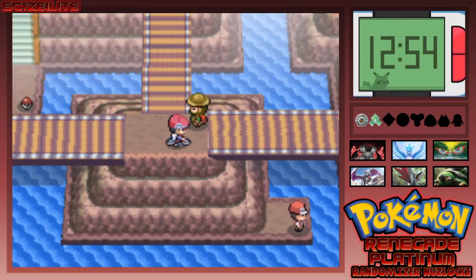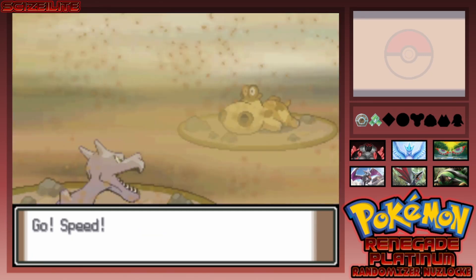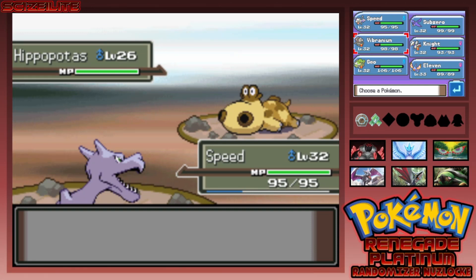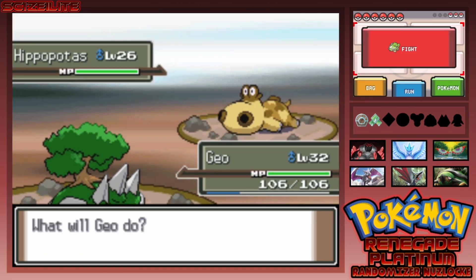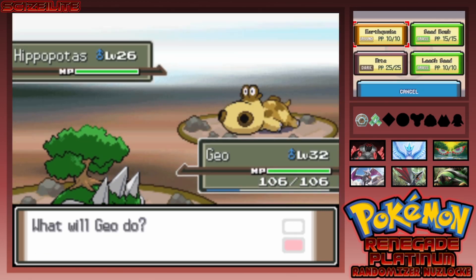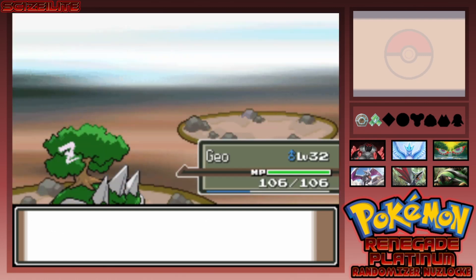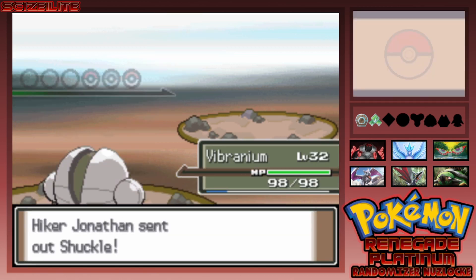That was a short trip through Mount Coronet. This is a new route — Route 208 — I definitely have not been here. I get an encounter and it's a Hippopotas. I'm going to send out my Torterra. It one-shots it — get out of here. Next up there's a Bronzor, and I'm asleep, but I have Vibranium — what am I talking about?